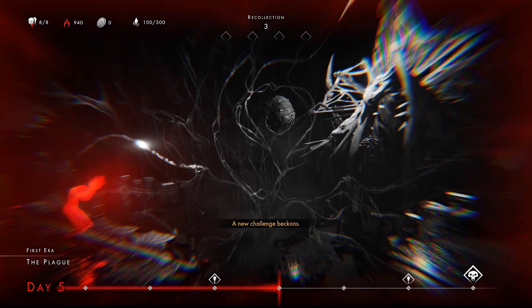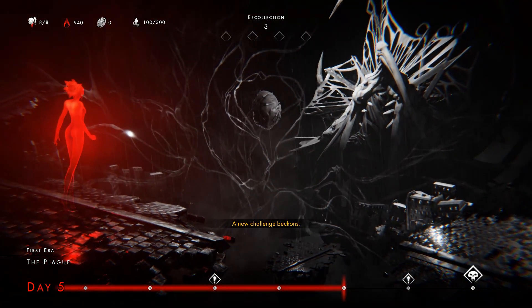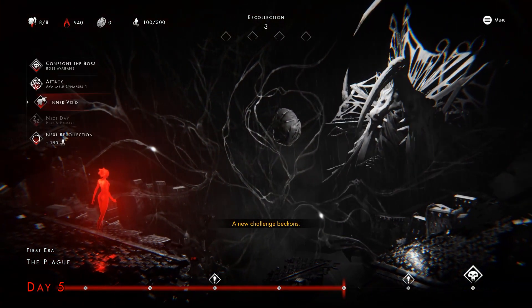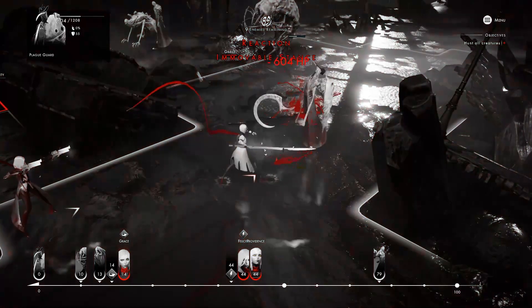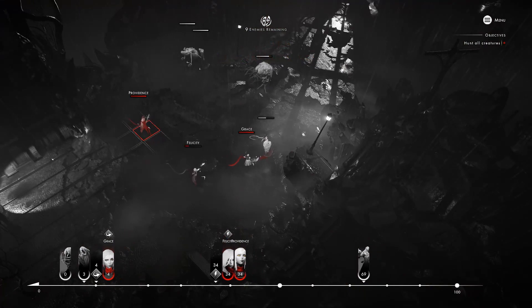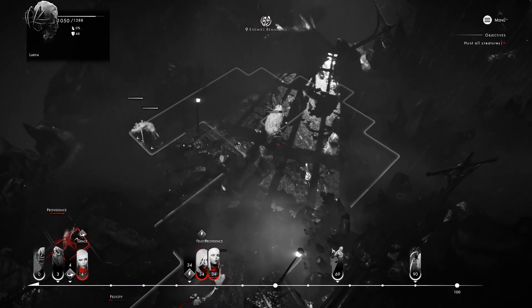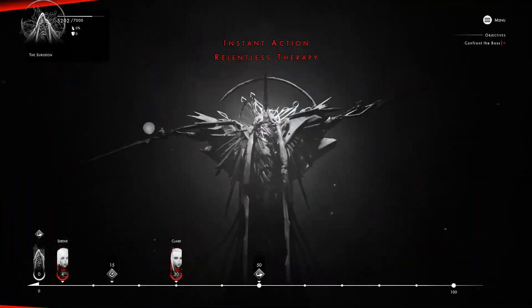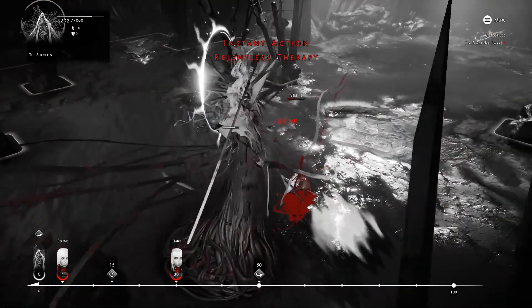Runs are made up of multiple eras, which are a gauntlet of randomly generated missions you use to level up your team before taking on that era's boss. Missions don't vary much, but the enemy variety hides the shallowness of the mission design. Enemies will behave in a specific way under specific circumstances. Their lore will explain what they tend to do in a fight, and recalling that information is integral to winning.